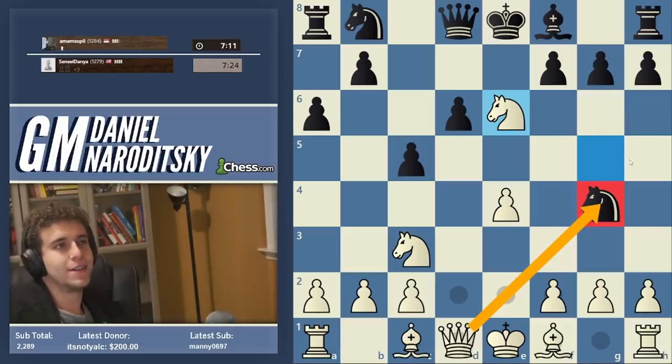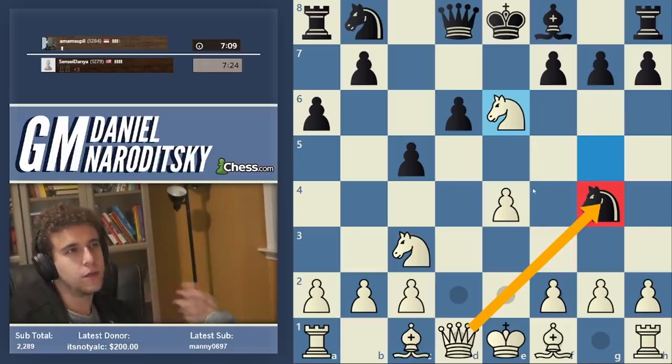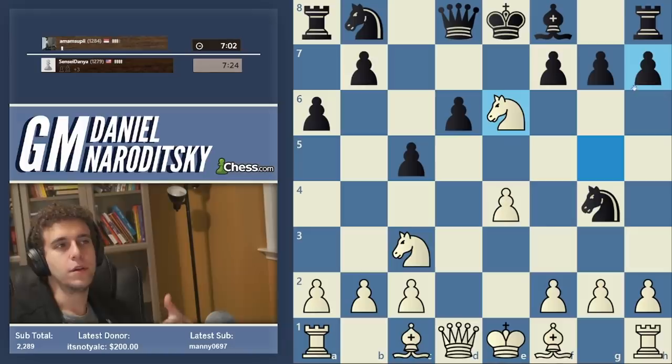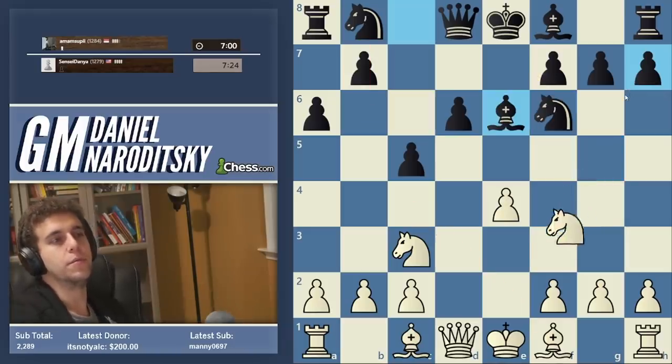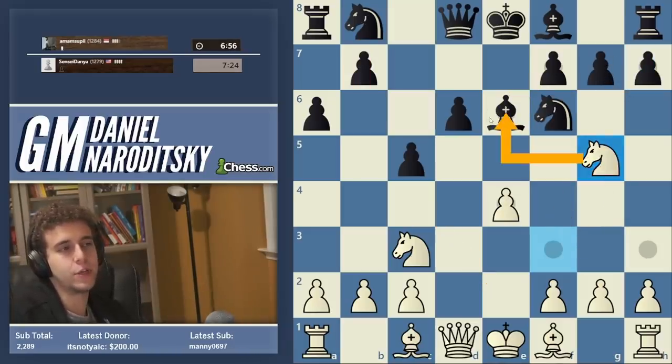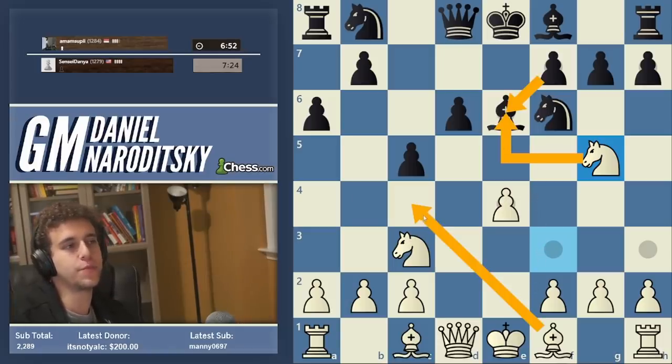So at this level, don't be afraid to go for something like this if you know what you're doing. Don't play a move like knight g5 just because it looks cool — make a move like this when you have a very specific aim in mind, such as: I want to take on e6, I want to eliminate the light-squared bishop, and then I want to attack the pawn on that weak square.